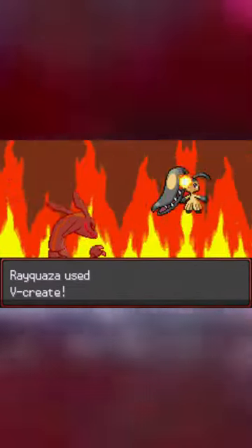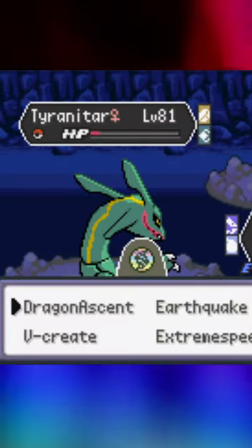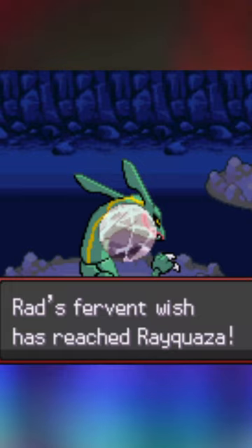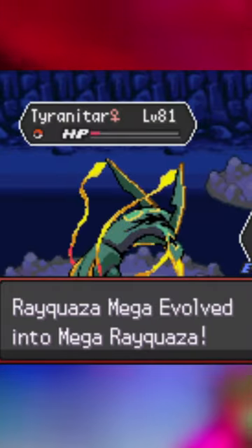Not only that, it knows the special moves V-Create and Dragon Ascent. From Dragon Ascent, it will be able to Mega Evolve into Mega Rayquaza. And guess what? You'll be the only trainer in Radical Red with access to a Mega Rayquaza. Enjoy.